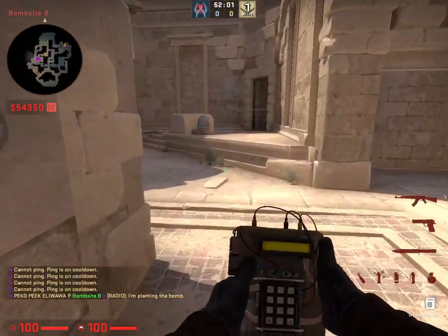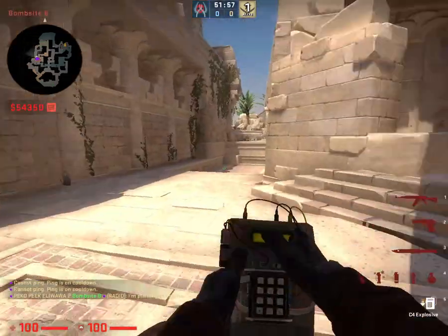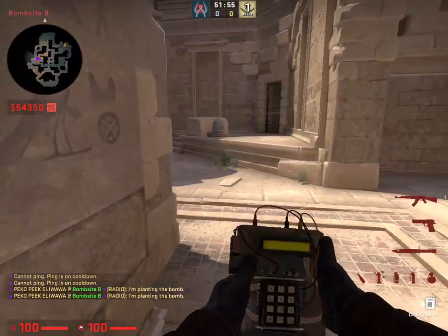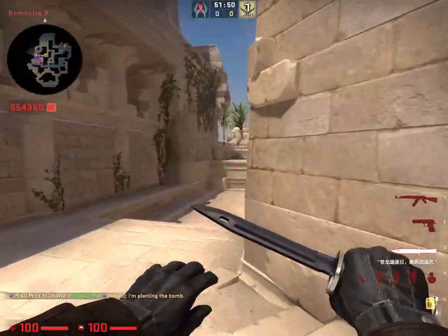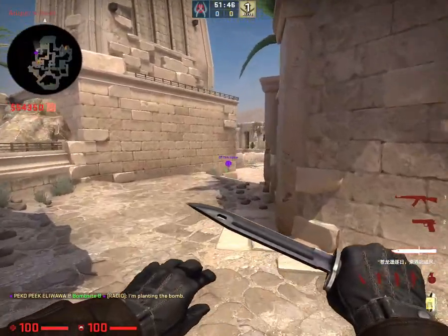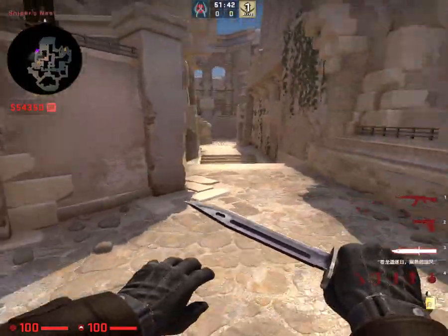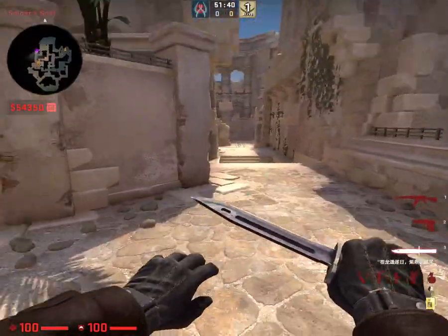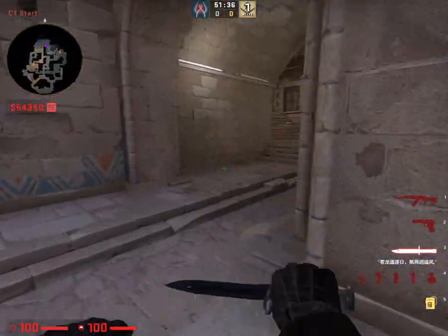Pussy or backside — call it whatever. CT plant. It won't be exposed here, so maybe you can plant here — that's not that great of a plant. Then we'll keep going. Let's go through CT. This is lower tunnel. Just CT spawn — we'll call this whole part CT. Boats.